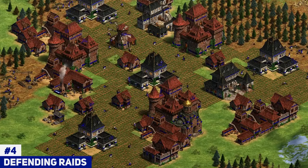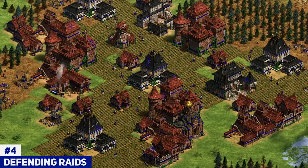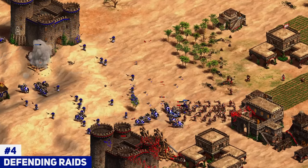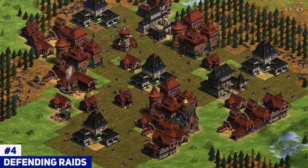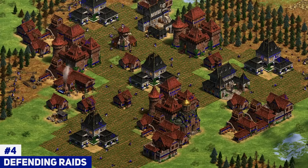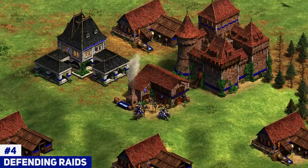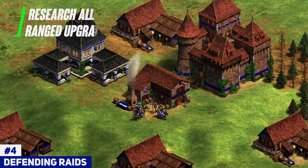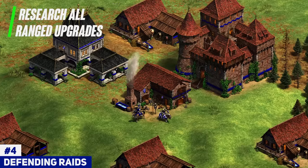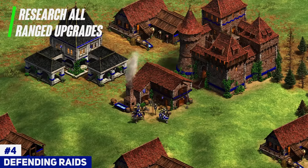In a natural game you usually have three or four town centers. If you add two or three castles in your base and combine this with getting ballistics, fletching, bodkin, and bracer with chemistry to make your castles and town centers do more damage, your opponent will lose army every time he raids. This won't nullify raiding entirely, but it forces him to lose army. With castles and town centers in place, you don't always have to send your army back — that allows you to push or raid him back instead.